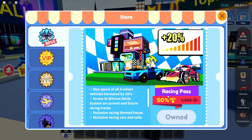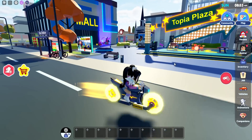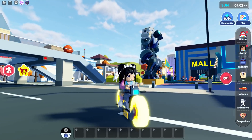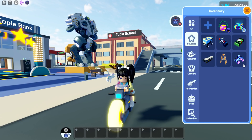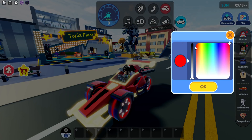We went ahead and bought the new racing pass, which is actually half off — regular it's about 1,400 Robux so definitely grab it while it's on sale. It looks like two vehicles are paired with the game pass, and then there's also a new VIP vehicle. This is the coolest vehicle — it glows in the dark! I kind of wish I could change the color of this motorbike and keep that yellow glow. Anything that glows, I'm instantly a fan of.